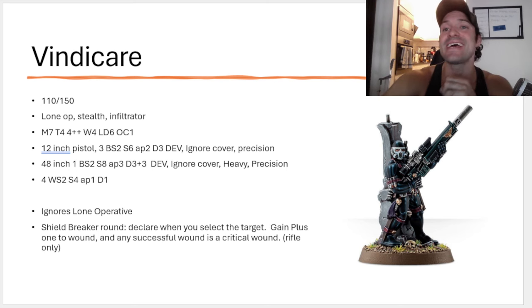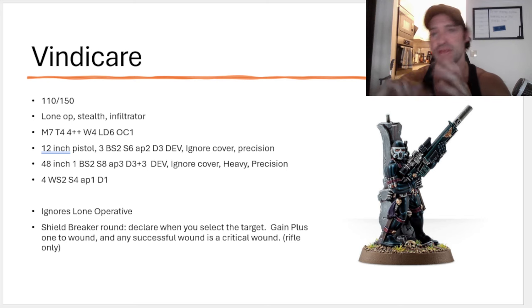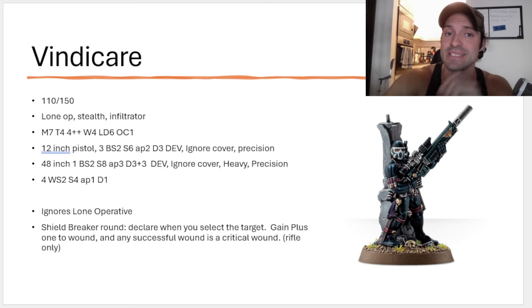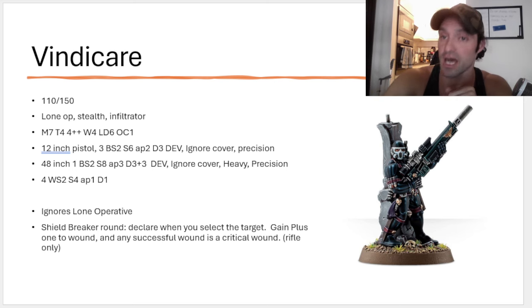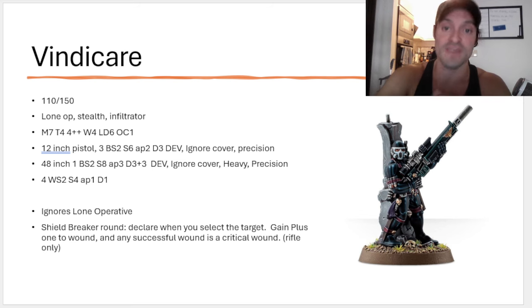Normal profile — he has two guns. One's going to be a pistol, so you can't shoot the pistol and the rifle at the same time. His pistol is a 12-inch pistol with 3 shots, Ballistic Skill 2+, Strength 6, AP 2, Damage 3, Devastating Wounds, Ignore Cover, and Precision. This is actually a really good pistol — if he happens to get tagged in melee, it's pretty dang good. His rifle is also pretty cool: 48-inch range, Ballistic Skill 2+, Strength 8, AP 3, Damage D3+3, Devastating Wounds, Ignore Cover, Heavy, and Precision. Your characters should not stay out in the open.